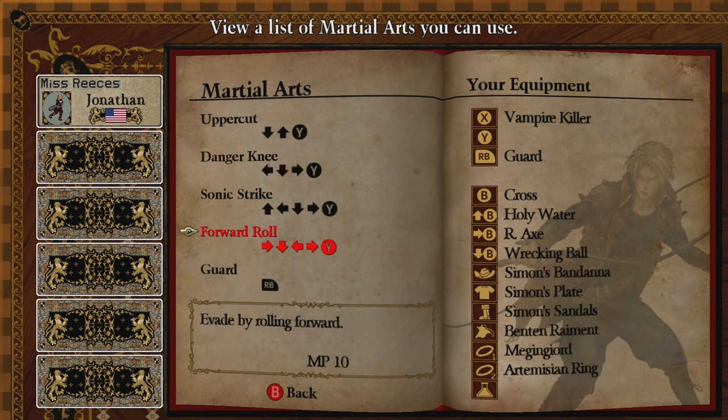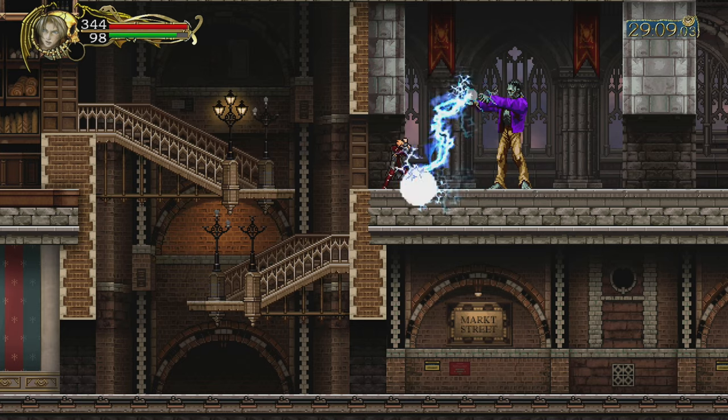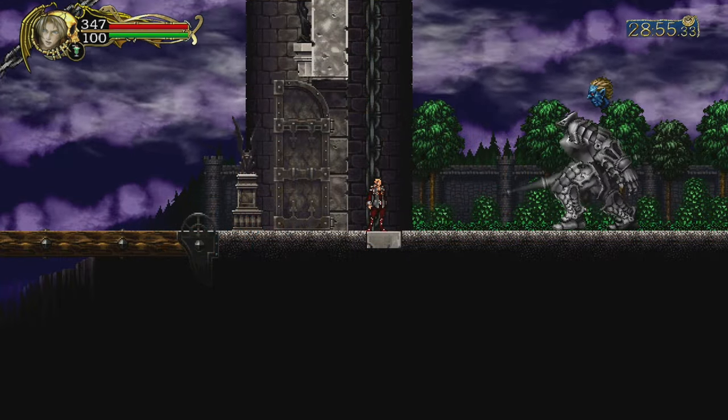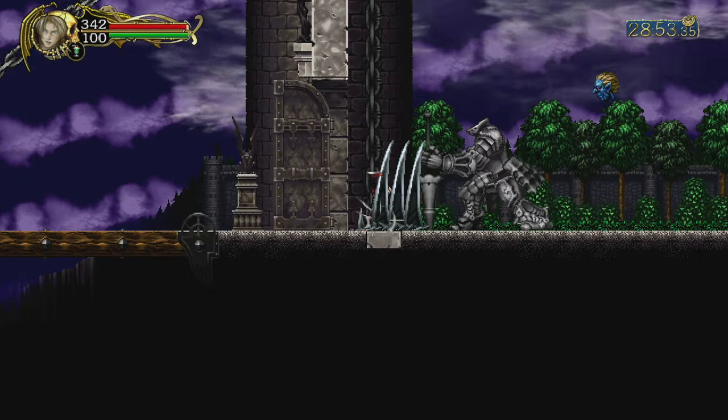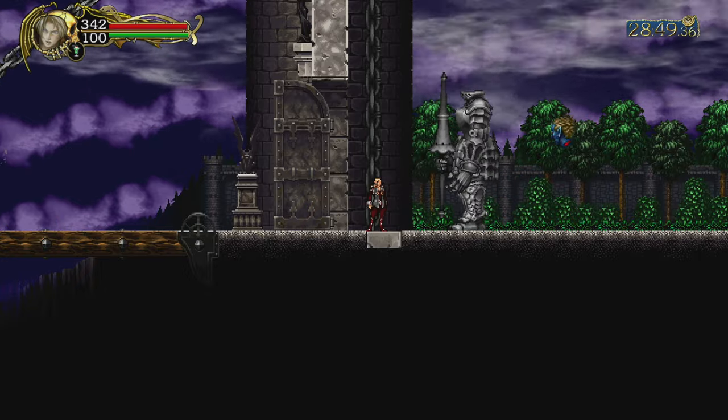You start off with Guard. Guard is not 100% blocked, but it will greatly reduce the damage from many attacks, both physical and magical. As you can see, Jonathan was able to block both of the creature attacks, which is pretty damaging without the block, as well as the blade attacks.